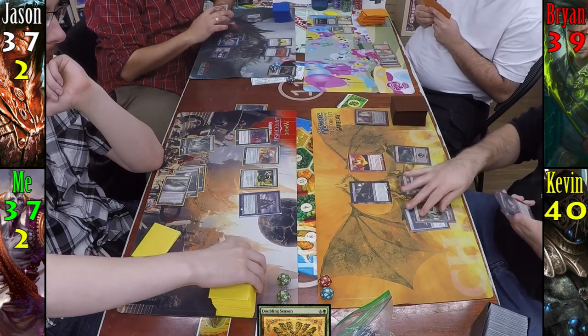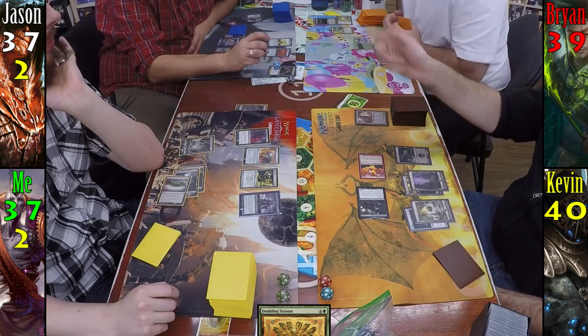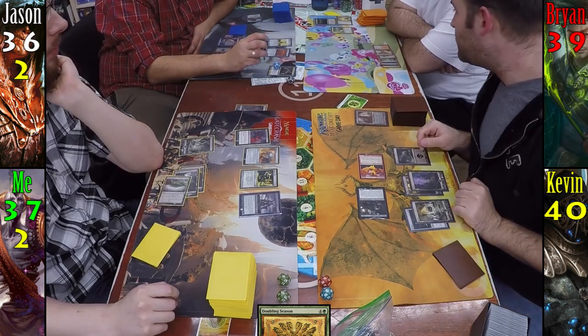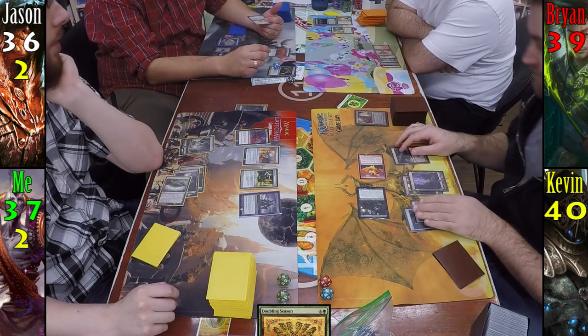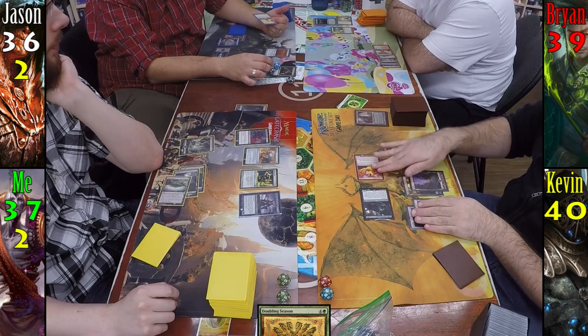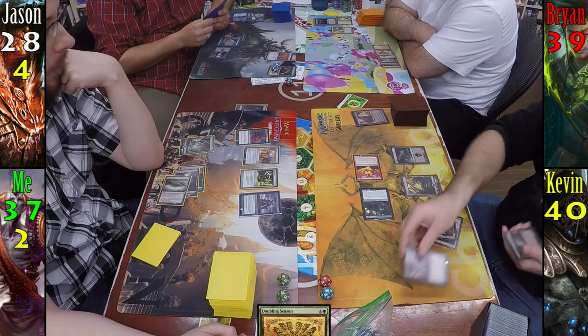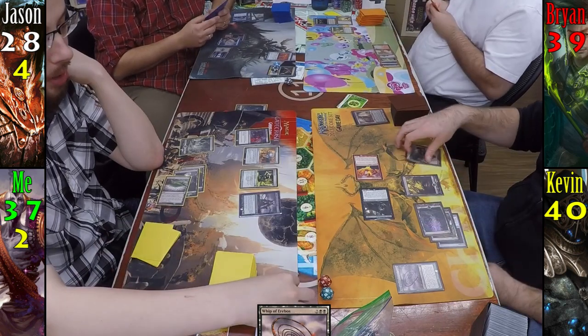Kevin plays a Swamp for his turn, then moves straight to combat, swinging Gonti and Inferno Titan at Jason. Inferno Titan's ability triggers and he does two damage to Burnished Hart and one to Jason. Jason responds, sacrificing Burnished Hart to Altar of Dementia, milling himself for two cards. With nothing in the way, Gonti and Inferno Titan smash through. During Kevin's second main phase, he casts Whip of Erebos, which unfortunately doesn't gain him any life, but he can still bring back creatures from his graveyard.